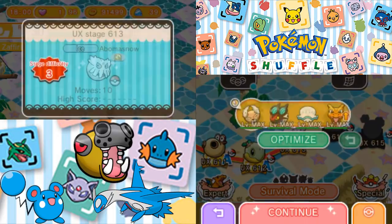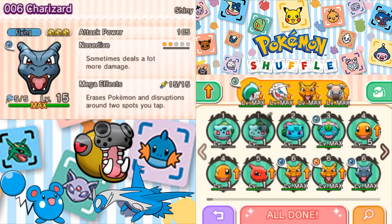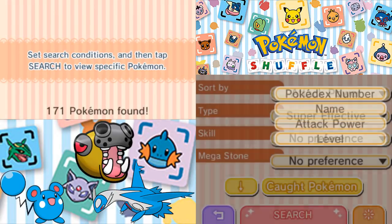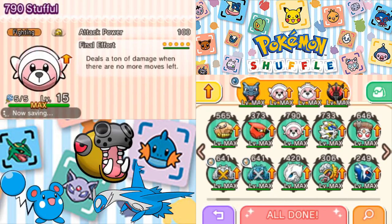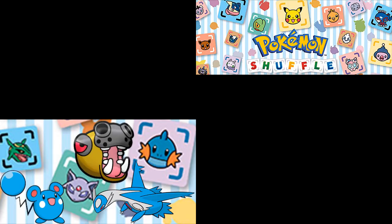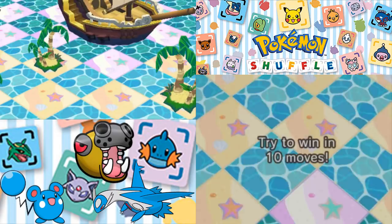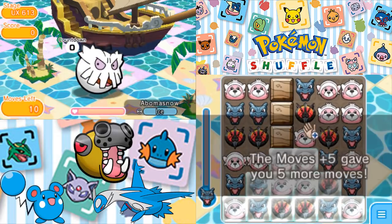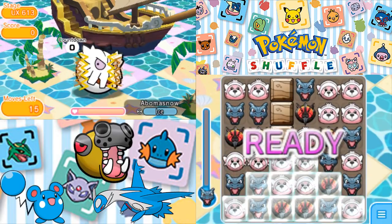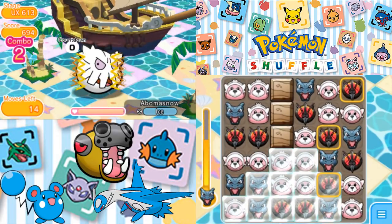Next up is going to be Abomasnow. I've got a really bad feeling about this one. I'm thinking maybe we go Fighting on this — I think Fighting might be the way to go, only because it's a little bit more reliable activation-wise. So let's see what we can do. We have ten moves, then a plus five, as well as a disruption delay and an attack power up. Hopefully this should be enough to take this thing down.